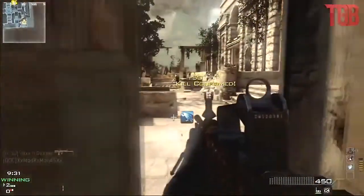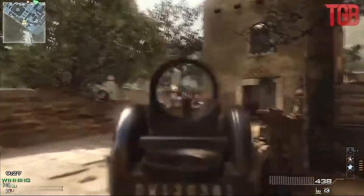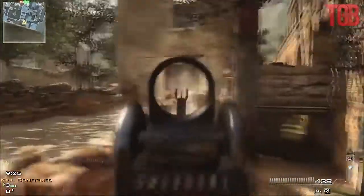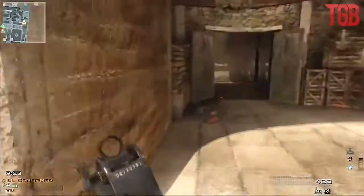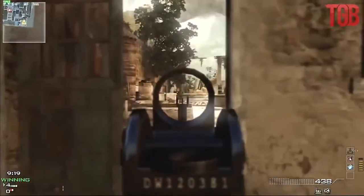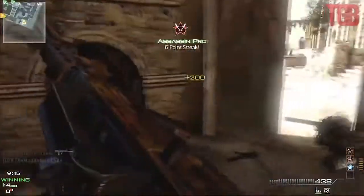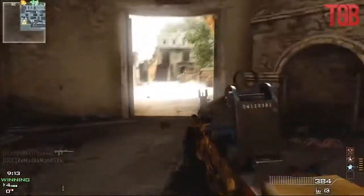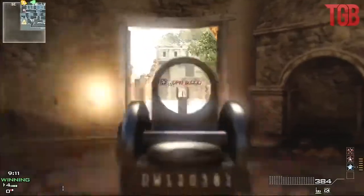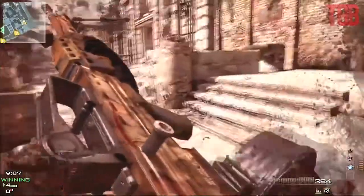I'm using Impact and extended mags. Scavenger is my first perk and Sleight of Hand is my first specialist perk. The reason I do this is because I'll have all the ammo I need — I have extended mags and scavenger, so I don't really need to reload. I have about two kills, so that's my Sleight of Hand.